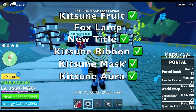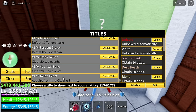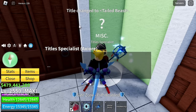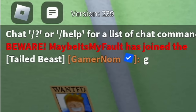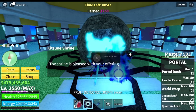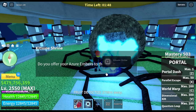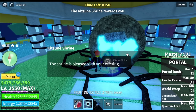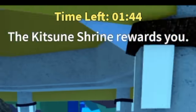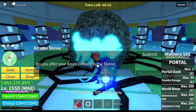Last one is the Fox Lamp. Are there any other items you can get aside from this list? Yes — you can get other things. You can also get fragments: 750 fragments. Also, sometimes you can get nothing. So the Kitsune Shrine rewards can vary.